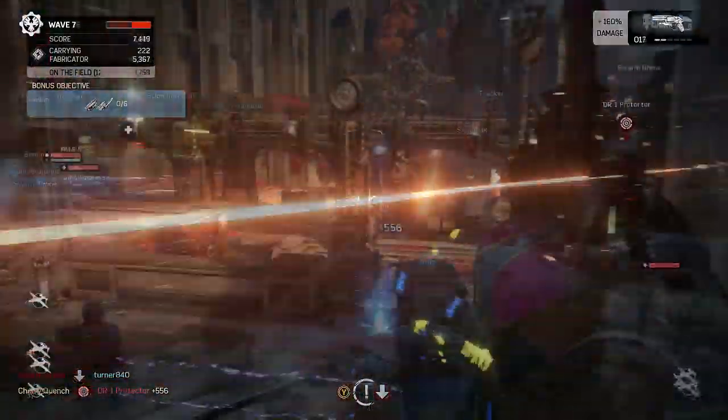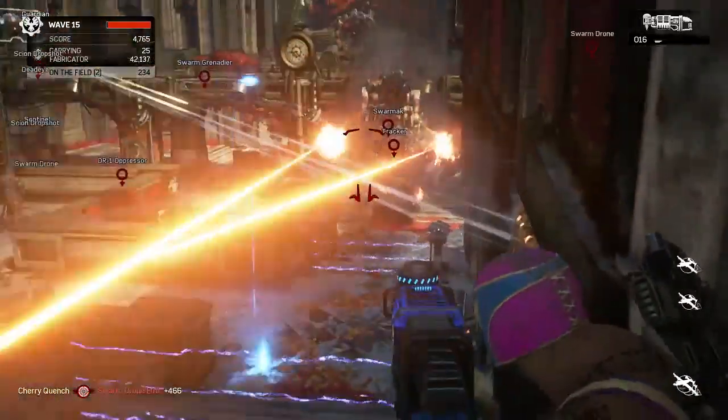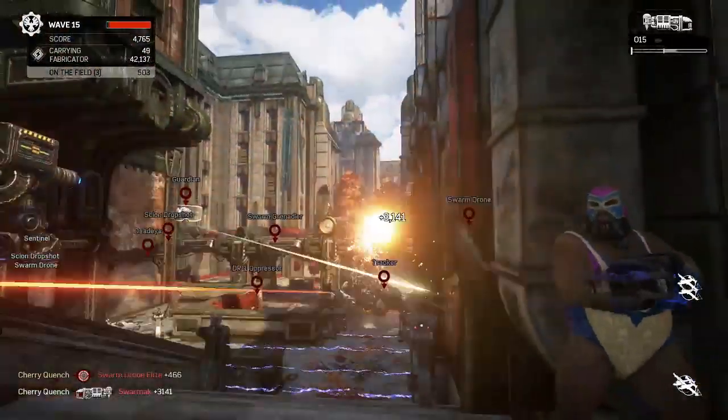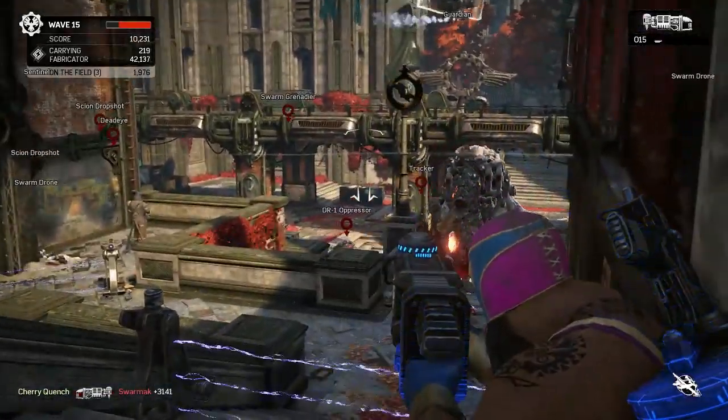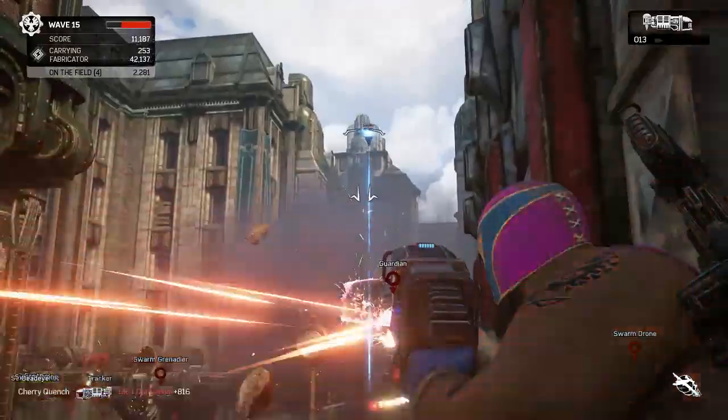And then you have the Drop Shot, which is the single most powerful weapon in the game. It kills everything — it is a non-stop killing machine against everything on the planet, so you can use that against everything else.